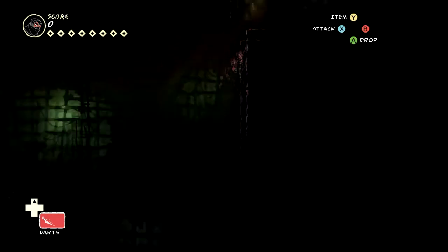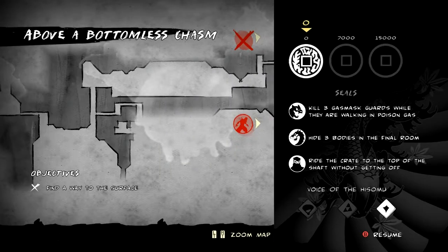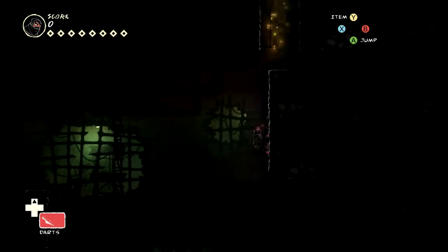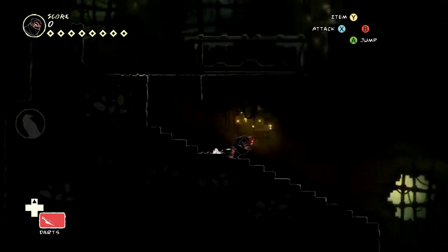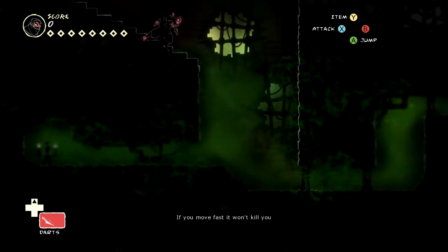And I think this is the way you can come — if you see, I went over the top there, you can go underneath, so that's probably the second way, so I'll go back up anyway. And I'll go down this time. That corridor is full of poison. If you move fast, it won't kill you. I just hope there's fresh air on the other side.